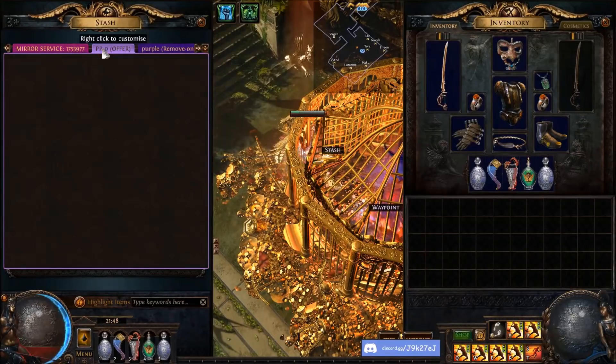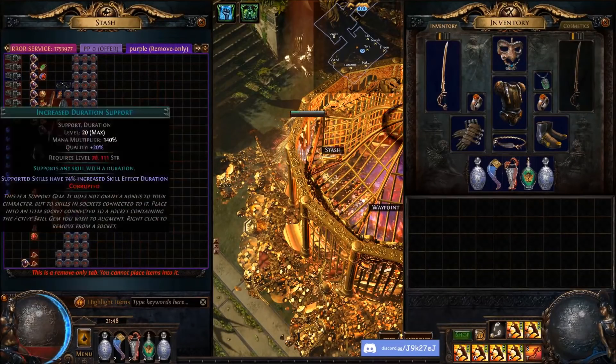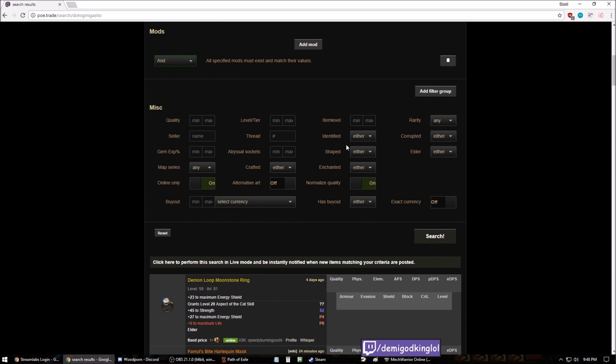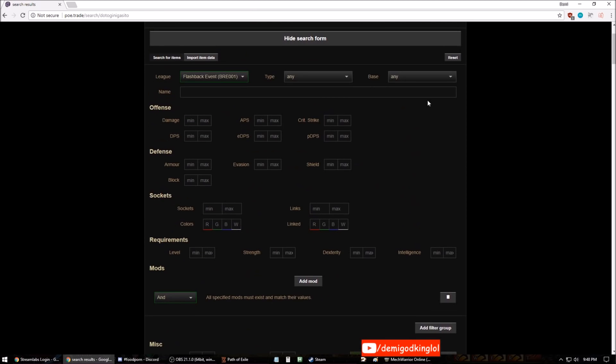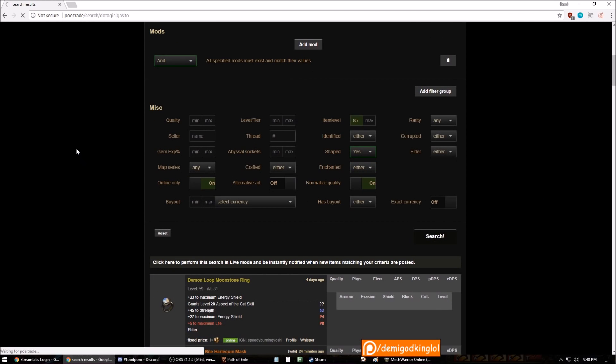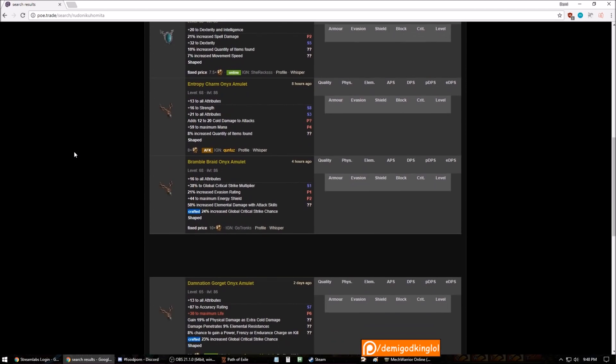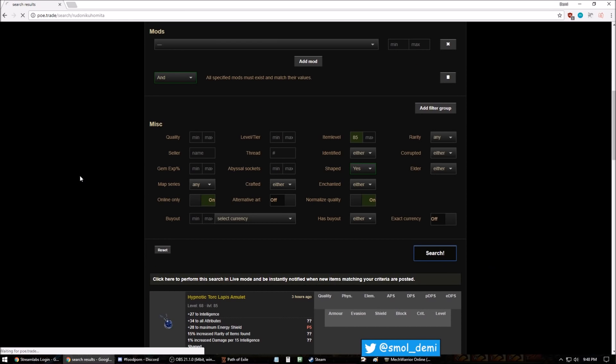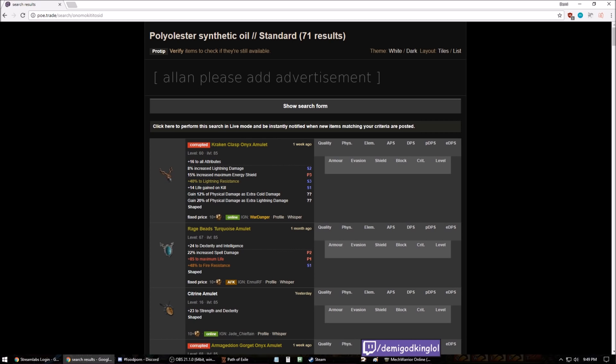You could also go for a triple T1 prefix item — there are a lot of shaped and elder items that are very cheap in league compared to standard. Shaped amulets, for example — if I look for an item level 85 shaped amulet they're like 7-8 exalts here, whereas in standard they'll be 10 exalts or more for a good base. Onyx amulets are probably going to be even more expensive. There are a lot of opportunities like that in leagues and I try to keep an eye out for them.